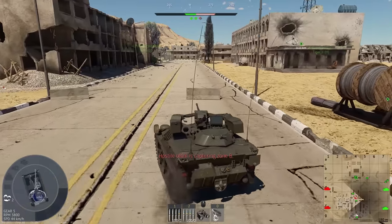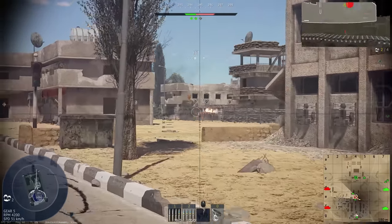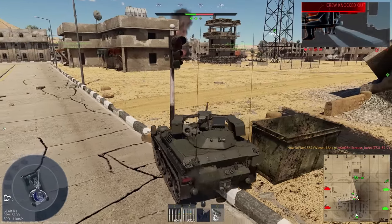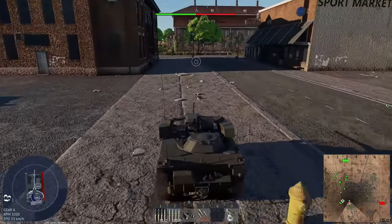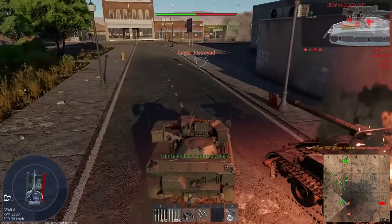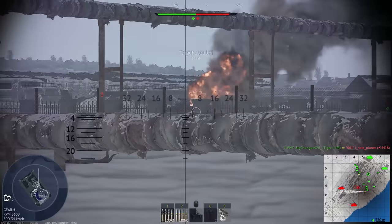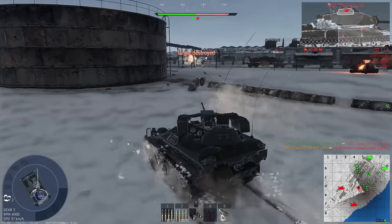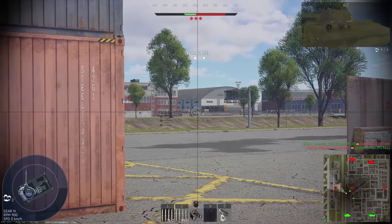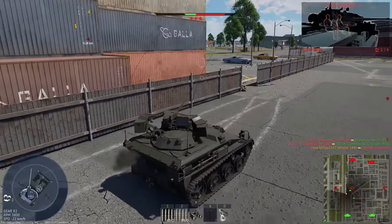But what if you want to flank opponents or arrive at a capture point before everyone else? The maximum speed of this vehicle is 80 kph, reachable on roads though you may need to move in a straight line for a while. On normal terrain the vehicle moves at around 50 kph, noticeably faster than most other vehicles. The reverse speed of 29 kph can be several times faster than many tanks you'll be playing against.